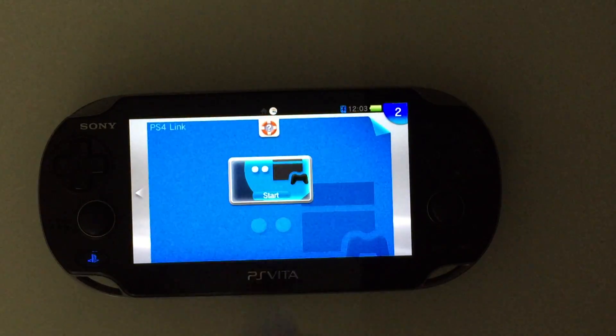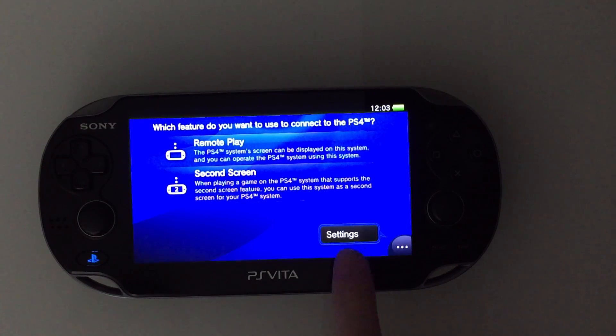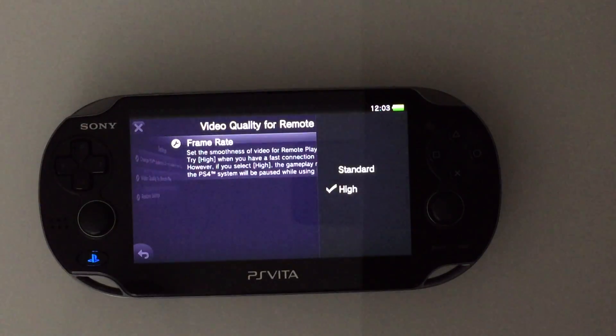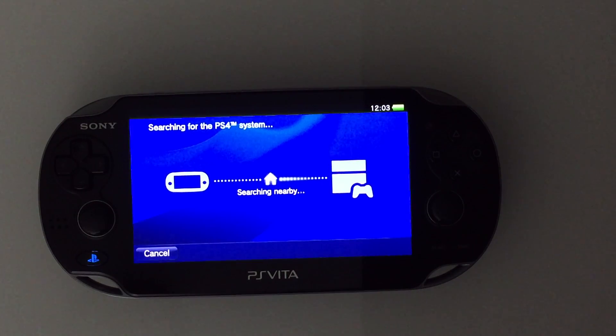It's very easy — all you have to do is go into your PS4 Link app. There's a setting to toggle between standard and high frame mode, right here on the bottom right in the settings. Change your video quality for remote play and frame rate — you'll see standard or high.